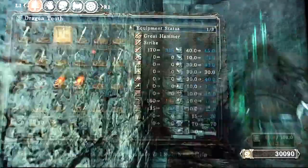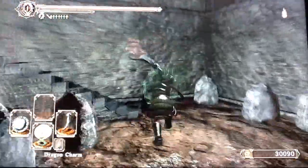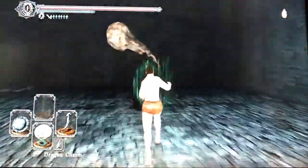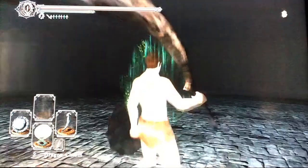It's the crossbow that fires multiple arrows, and it's really awesome. I'm going to show it to you guys. So let's just remove this arm over here — I'm not going to be slow. You need to be in the Undead Crypt, and then you have to go to the bonfire Undead Ditch.